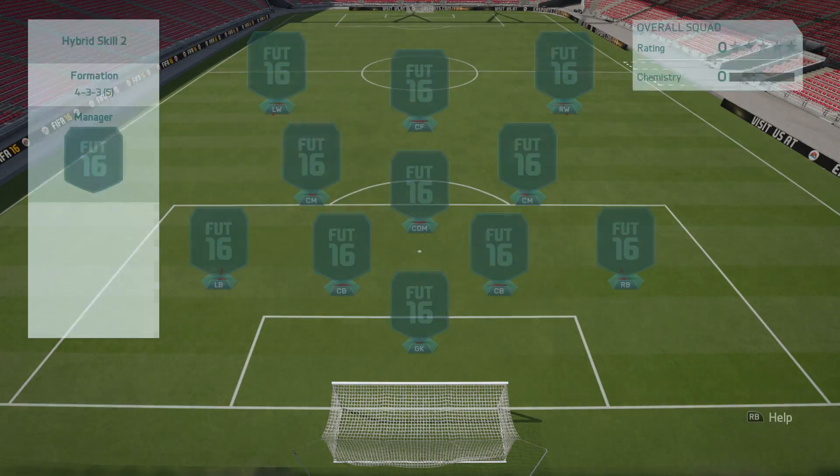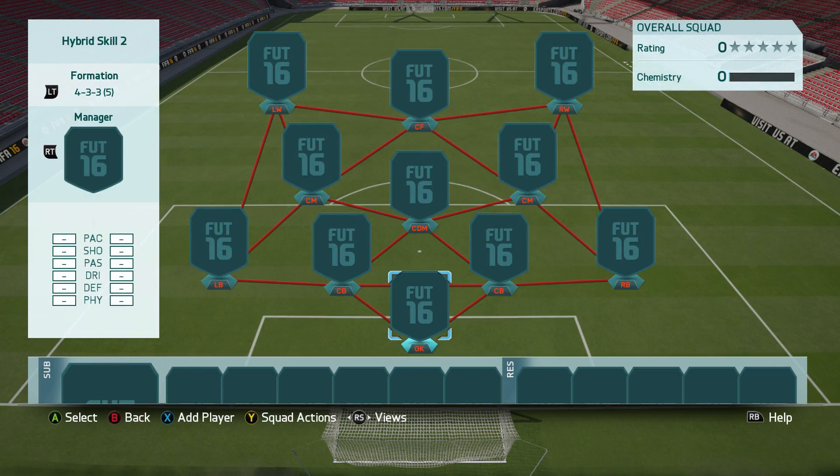We're going to start off with the formation — I decided to go with the 4-3-3, the fifth variation, also known as the false nine formation. It's actually one of the formations I really like for skill squads, so I decided to go with this one.